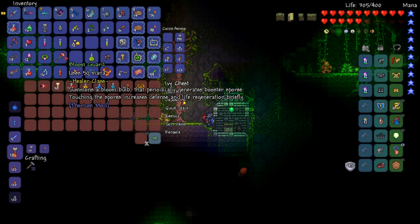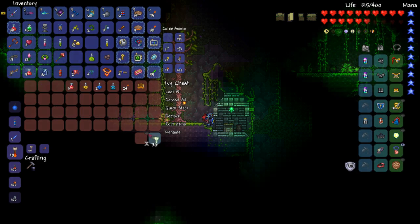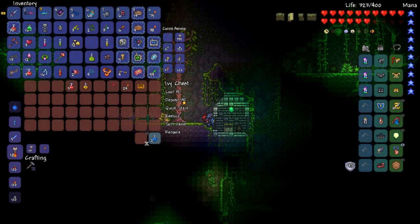Bloom Guard — summons a bloom bolt that periodically generates booster spores. Touching the spores increases defense and life regeneration briefly. Gestures — no. Recall — no. Water walking — no. Torches — yes.